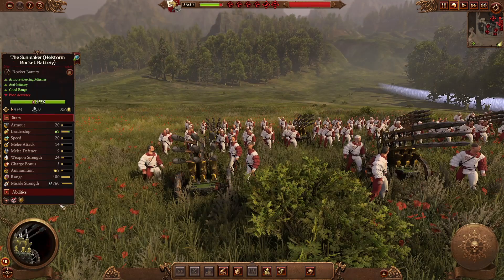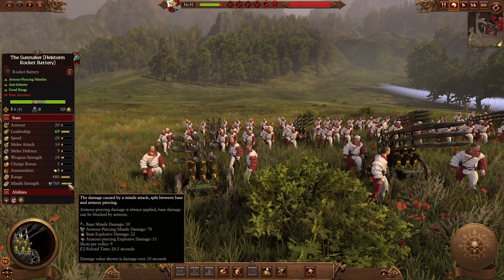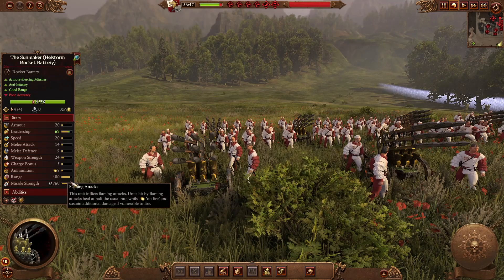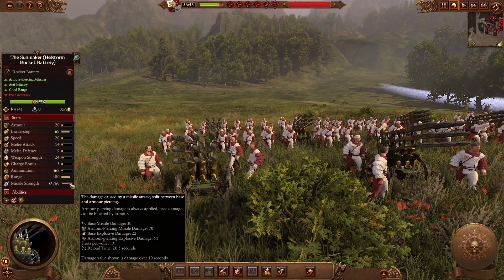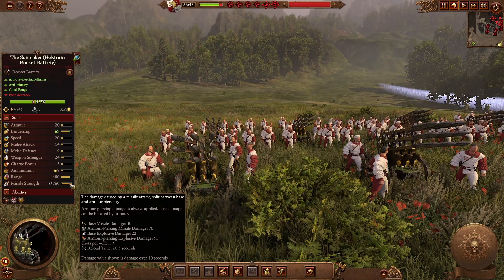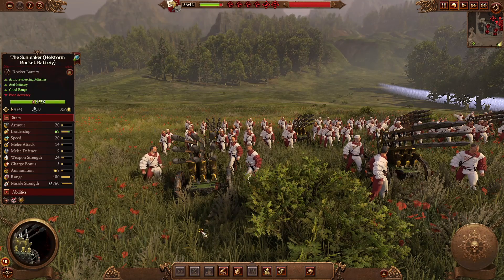The Sunmaker is the Hellstorm Rocket Battery Regiment of Renown — lesser ammunition but much bigger missile strength with flaming attacks. The flaming attacks alone will do a lot of damage to those vulnerable to fire, though be cautious against factions with fire resistance like Chaos Dwarfs. Still a strong damage dealer and a nice addition to your artillery lineup.